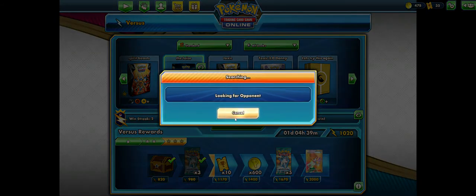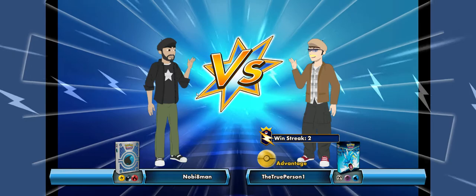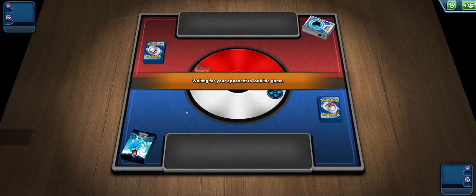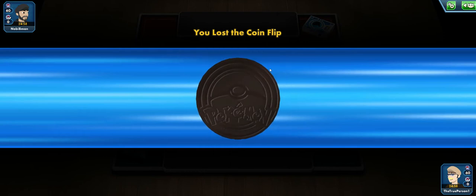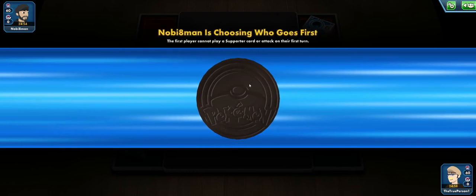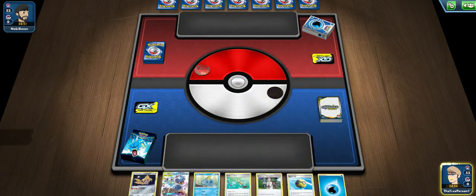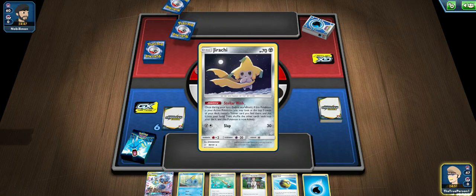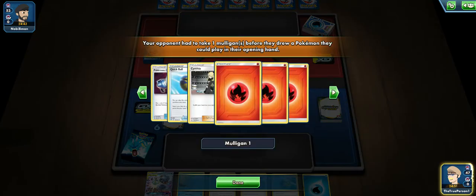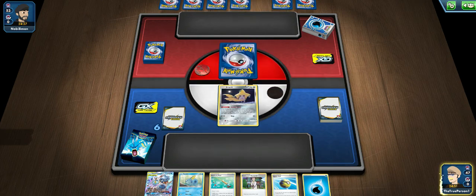Ideally, what you love to see is taking turn 2 knockouts on ADP. You usually want to go first with this deck, because you do want to start benching Squirtles — going first with any Stage 2 deck is pretty crucial. You do want the ability to Rare Candy turn 2. We did lose the coin flip here. We're going first, which is good, but it makes me feel kind of scared as to what our opponent could be playing. It's obviously not ADP, which is a pretty good sign. Looks like some fire deck with Cynthia and Evolution Incense — this could potentially be Cinderace.